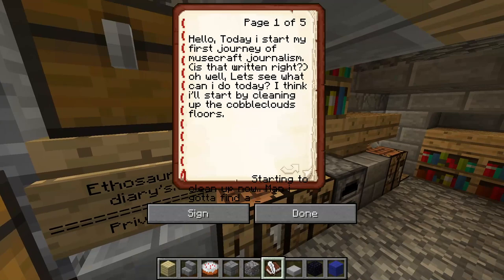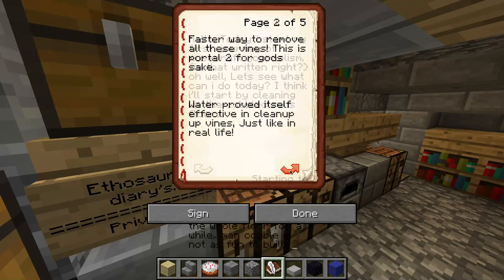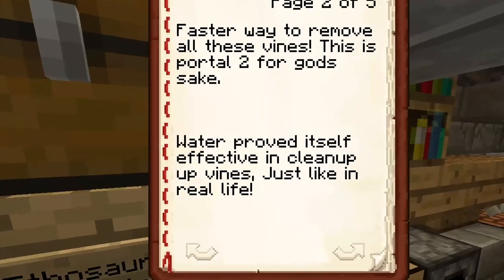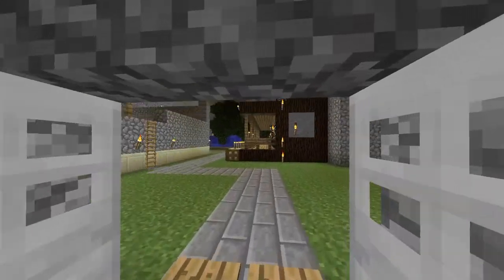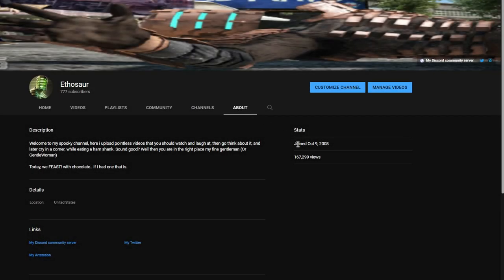Sadly, the text was a bit broken and a lot of it was missing, though most of it wasn't very interesting. Hopefully I wasn't violating my past privacy by looking in this book. Exploring the castle further, it was strange seeing signs with my name on it from so long ago. I've kept the name Ethosaur for a long time — some things never change, I guess.